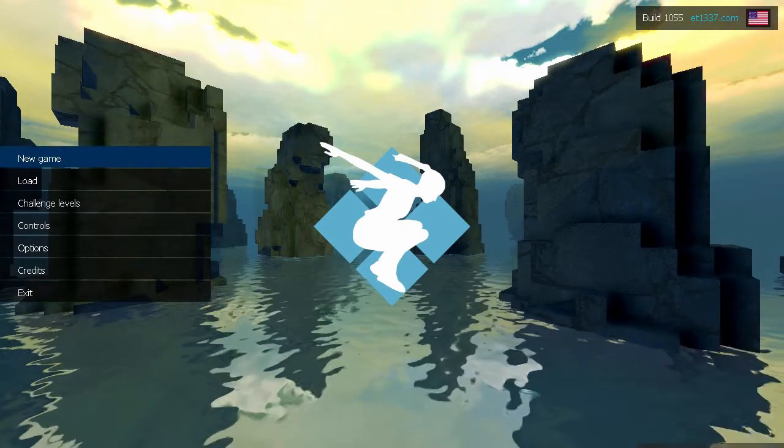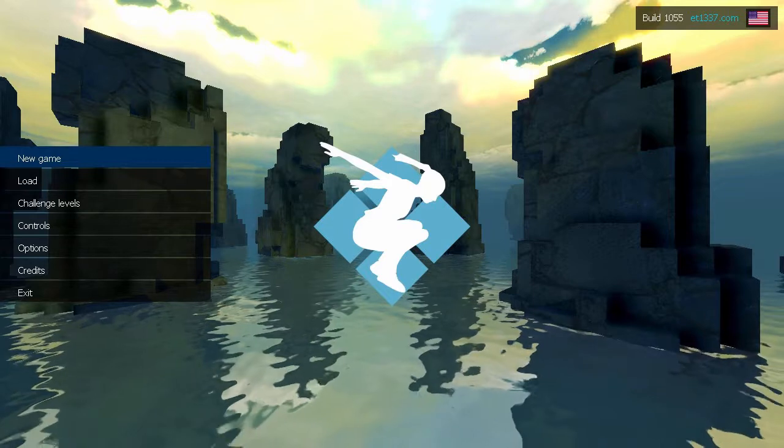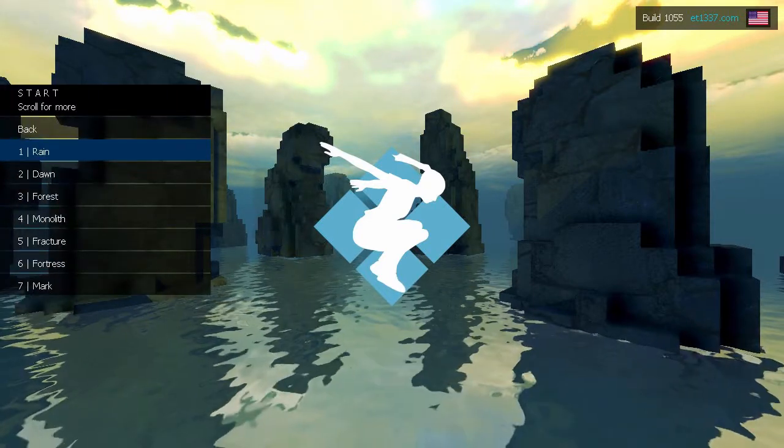I'm SirTapTap and let's play Lemma. Parker is assisting here. This is a first-person parkour style game by Evan Todd. A reviewed copy of this game was provided free of charge by the developer.